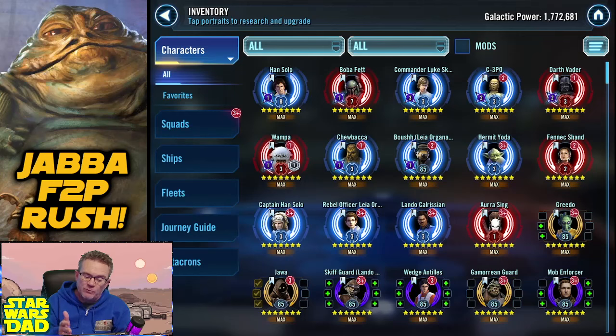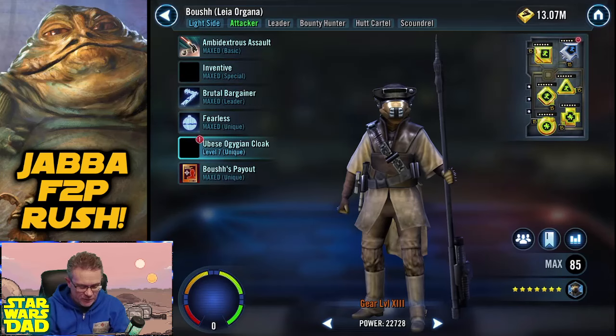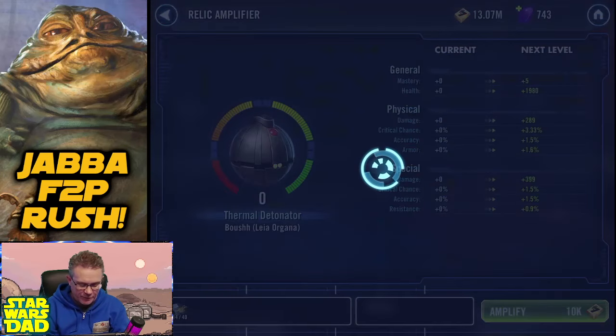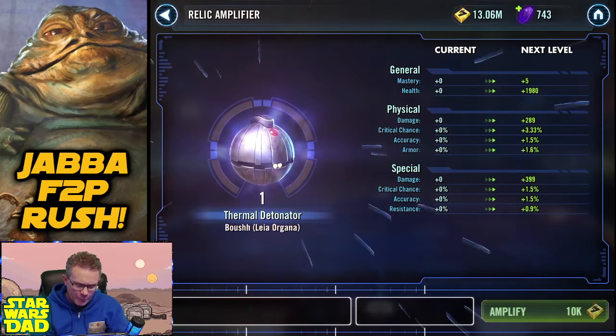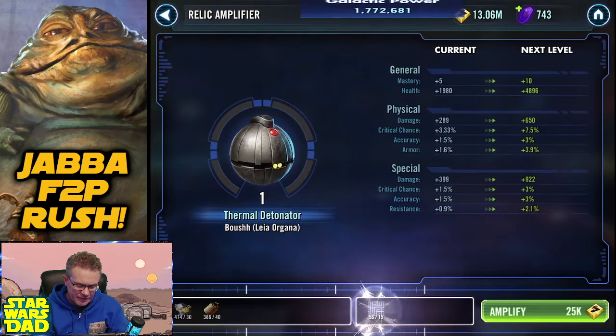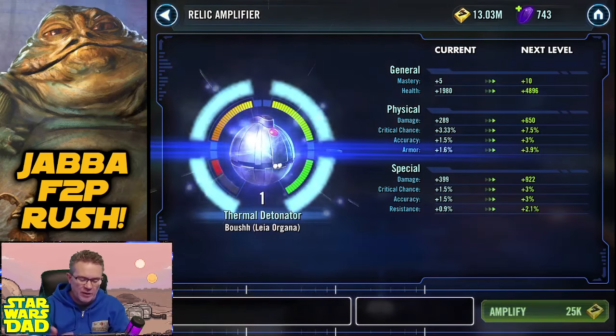I've got to get C-3PO to Relic 7. I've got to get Jedi Knight Luke once I get him unlocked here in a few weeks — beginning of April. As soon as the Executrix event comes out, I'm going to have Jedi Knight Luke activated and I've got to get him to Relic 7. Boosh Leia there is just at gear 13 right now — she's a Relic 5. I'm going to go ahead and work on Boosh Leia next, getting her to Relic 5.